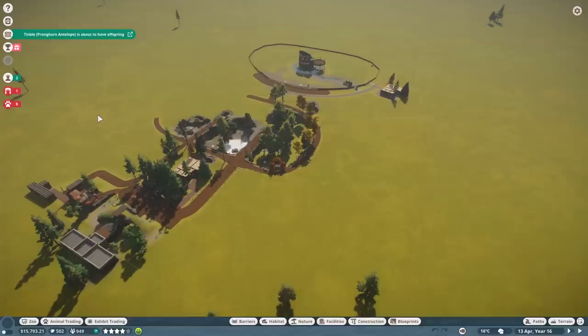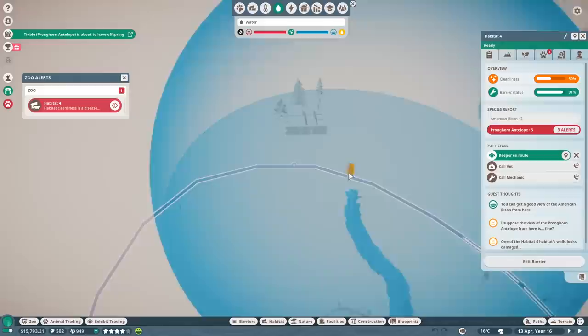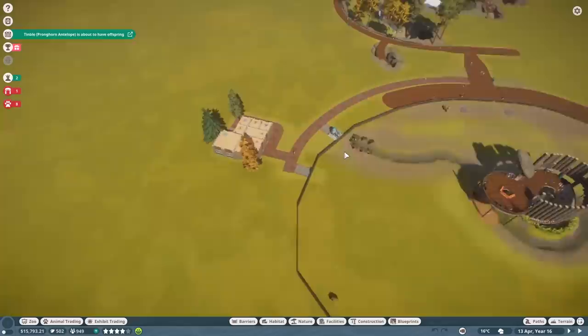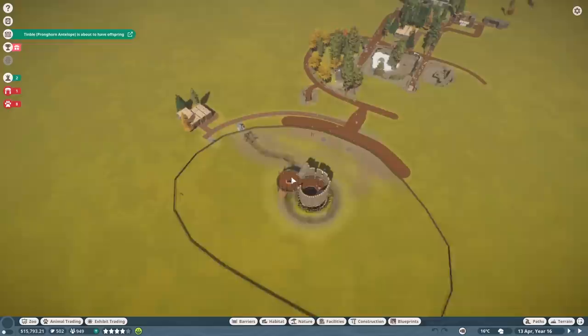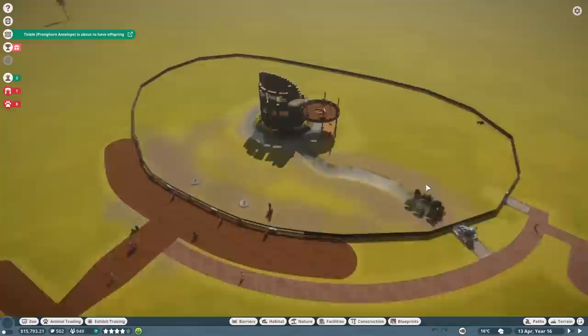Right away there's a warning: habitat cleanliness is a disease risk. We have a lot of issues with this habitat right now, and many of them stem from the fact that I've once more forgotten to assign a work zone. So we're going to take care of some managerial stuff first, and then time-lapse into taking care of this exhibit. There's a lot of work to do.